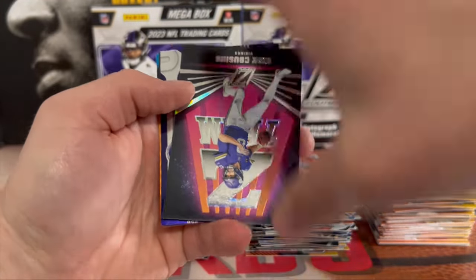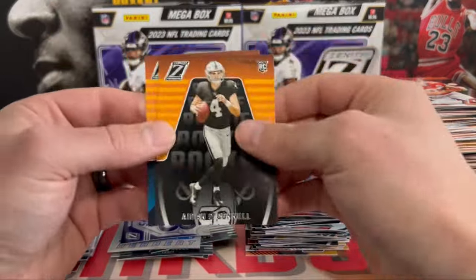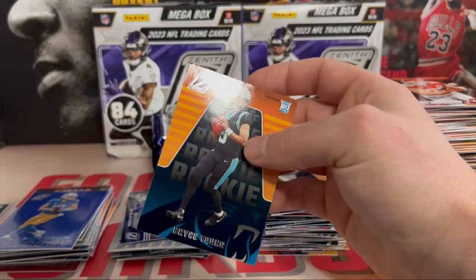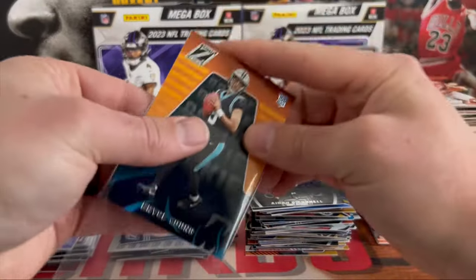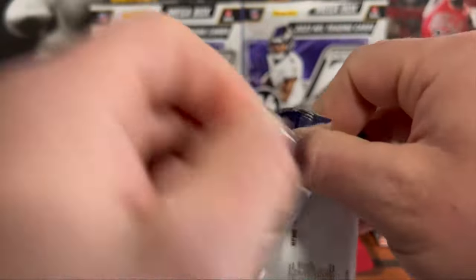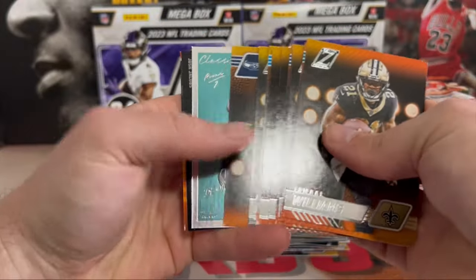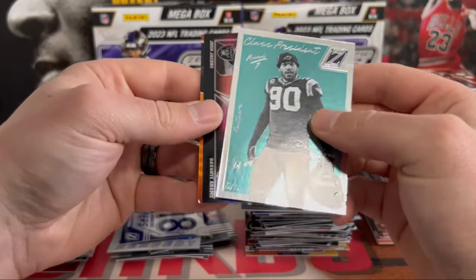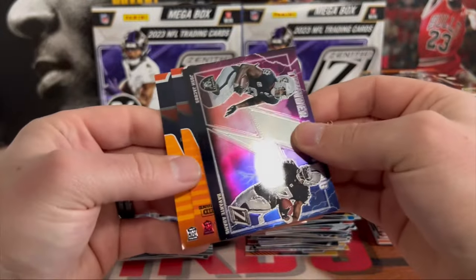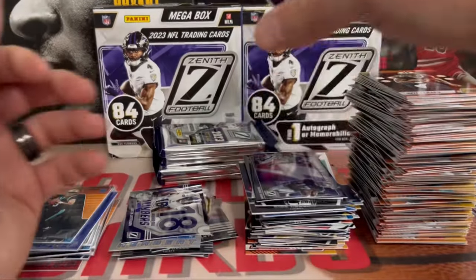We got a Kirk Cousins on the Z Team. JJ on the Behind the Numbers. Aiden O'Connell and another Bryce Young. So no Stroud — at least not yet, we still got five more packs. Still can make it happen here. Class President Julius Peppers. Another Thunder and Lightning — Davante Adams and Josh Jacobs. Our red zone — Tyler Scott and Tyreek Stevenson on the back.